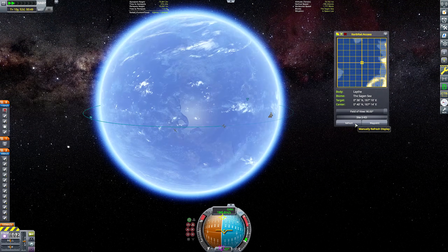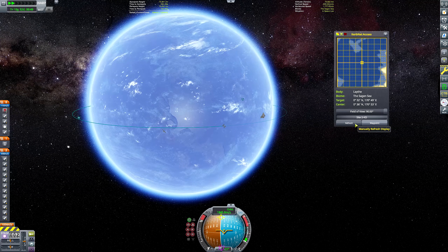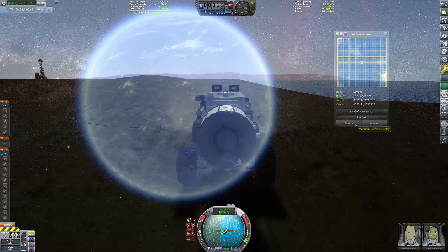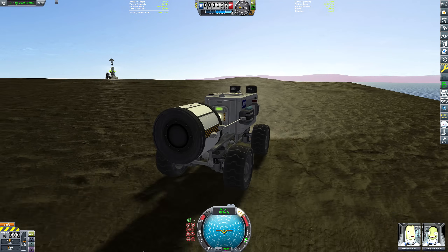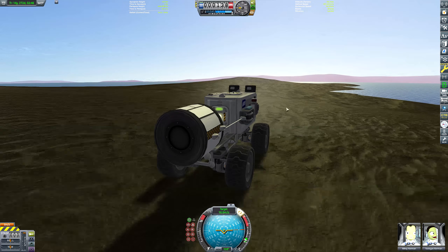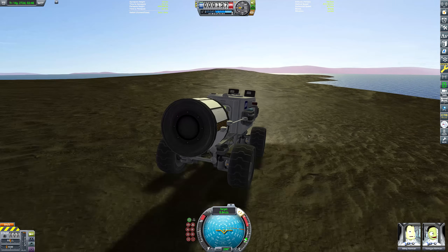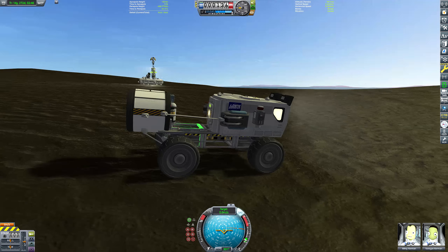During a routine scan of the surface, the scanners aboard the station picked up a very strange source of radiation. It's coming from something located on the mainland west of Laun Island, which is the location of the surface base and rover. So we sent the Kerbals aboard the rover to go and have a look, see if they can see anything. But as you can see, nothing really visible there, so we had to investigate a little bit further.